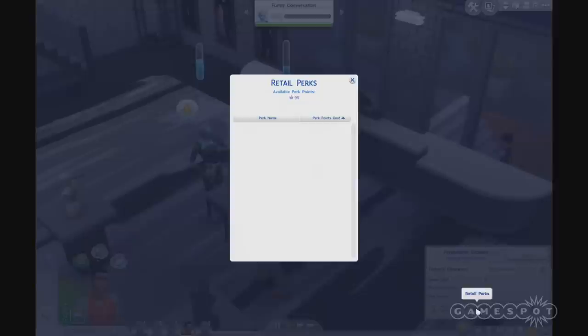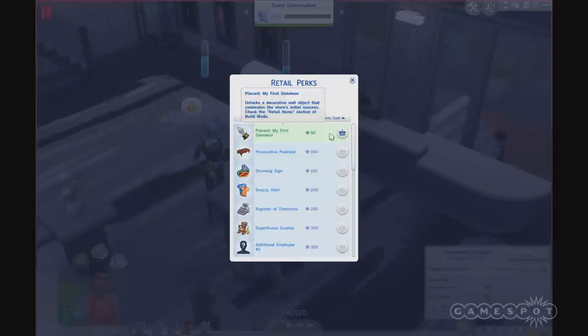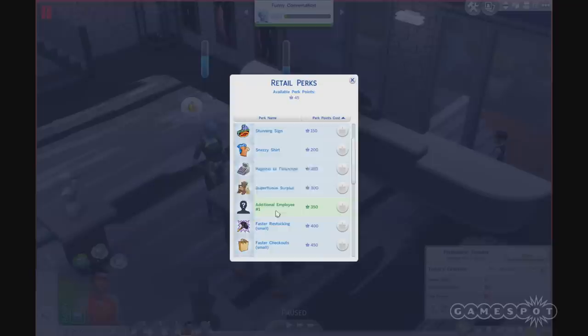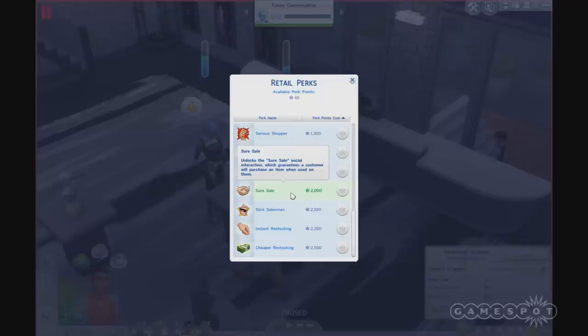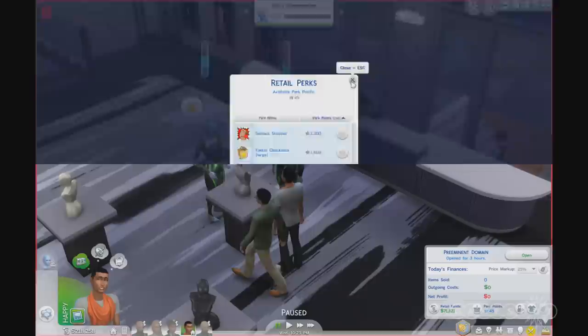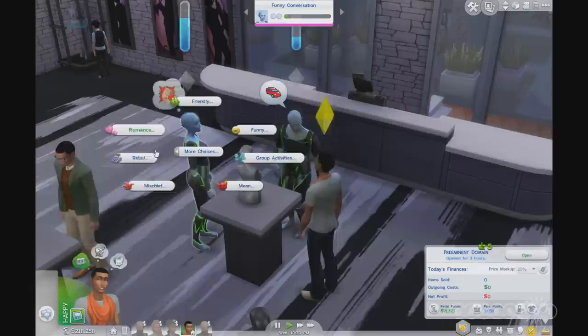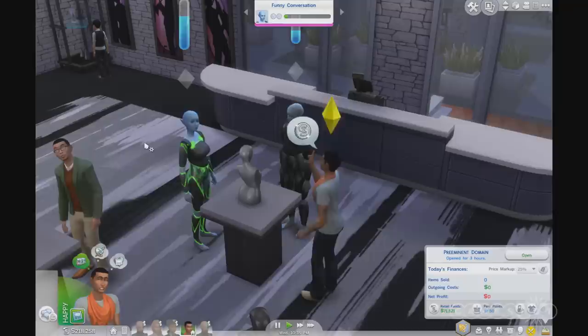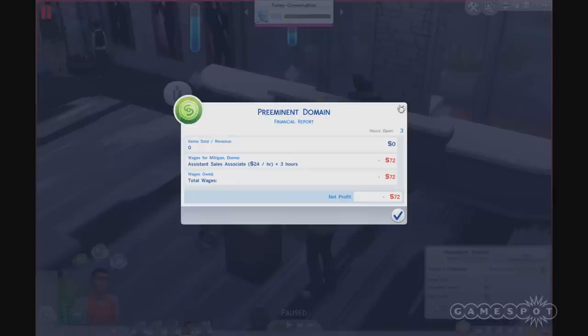These perk points bring up a variety of rewards you can purchase. I can just afford my first Simoleon Placard. You can use this to hire additional employees, make your Sims faster at restocking or checking out customers, and there are really powerful ones like ShoreSail, which guarantees a customer is going to buy, plus instant restocking and cheaper restocking to really help turn those profits. You also have fine-tuned controls over your finances — I'm down $72, so I better make a sale. You can transfer funds back and forth between your store and your household as well.